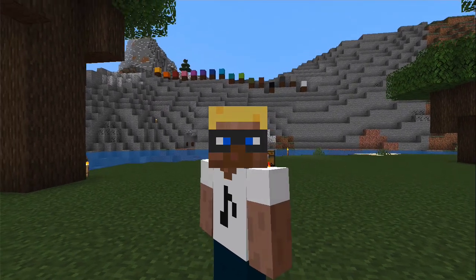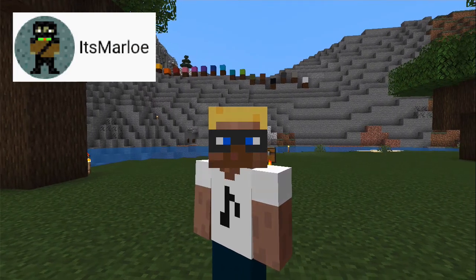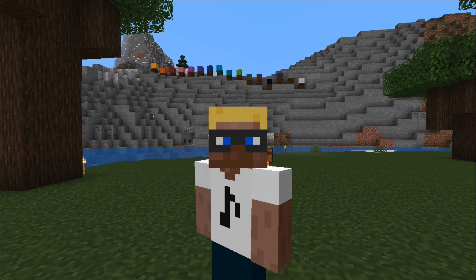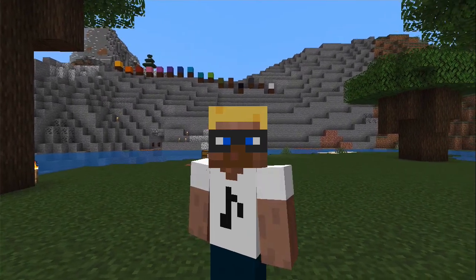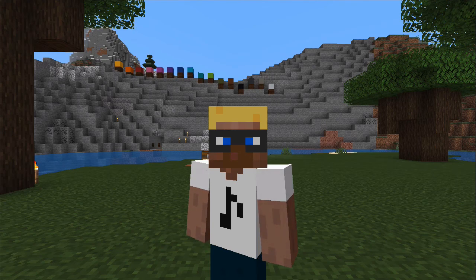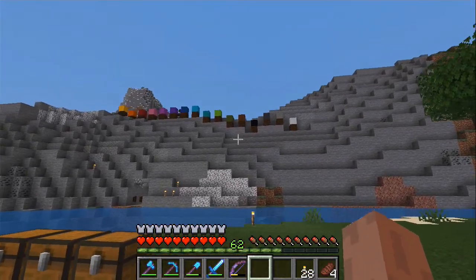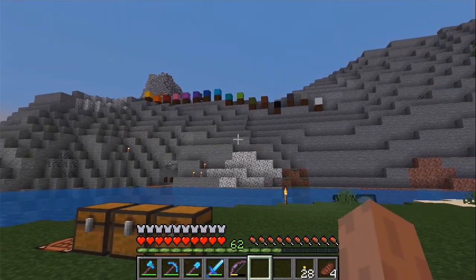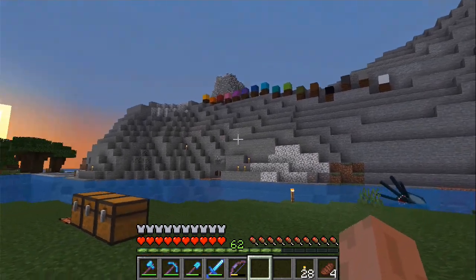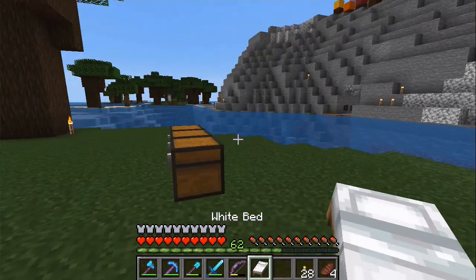There are many great tutorials on the internet, but I saw one by Marlow where he uses chalker boxes for the collection system, which I thought was genius because then you can color code them after the color of the wool. I will link that tutorial in the description, but we will modify it a bit because I enjoy player interaction, so it will not be fully automatic. We will also add a twist to it.